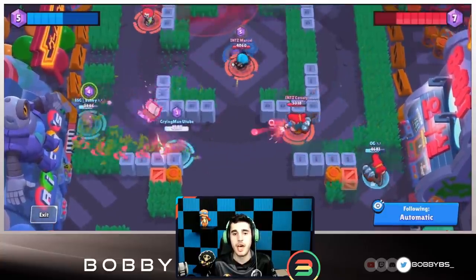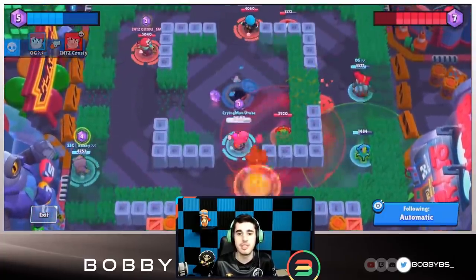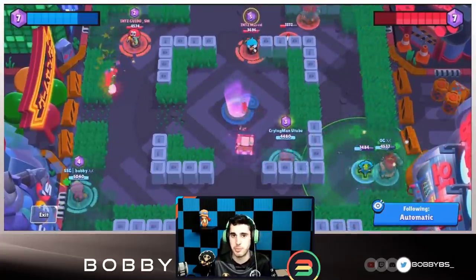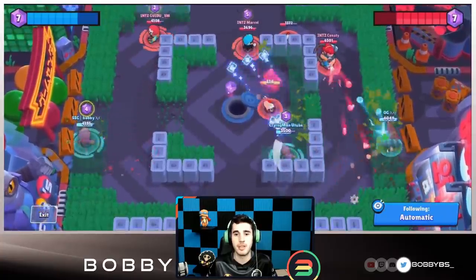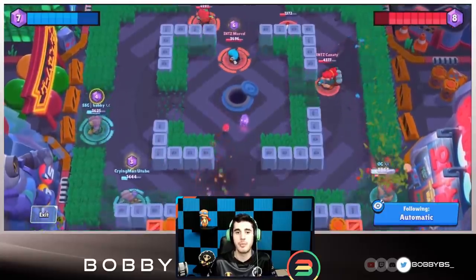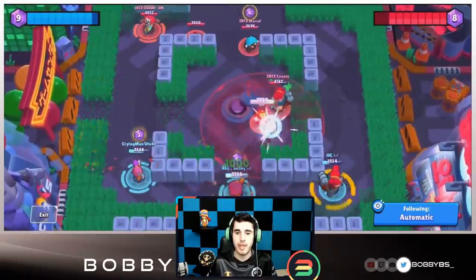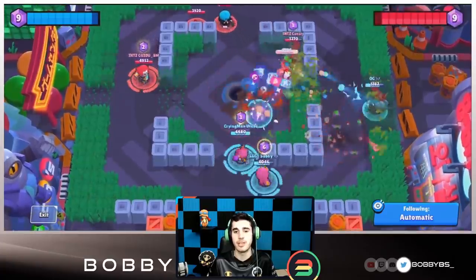I was going for a sneak pull but Guido found me. OG picks up the kill on Consti, which is huge since they had the lead. I take out the Pam turret. I chip Guido down — if he gets into pull range I can just pull him. I hit him one more time putting him in three-shot range. I think about the pull but I'm also in three-shot range so I back off. Marcel is holding the middle well. I take out the penguins and play aggressively since I have the gadget, picking up a couple gems.